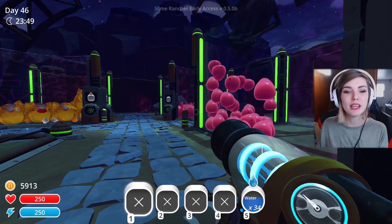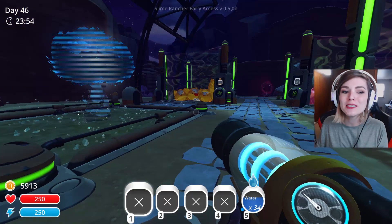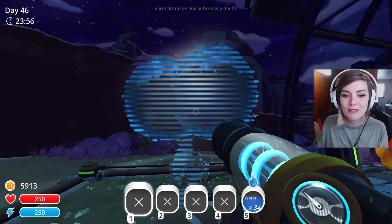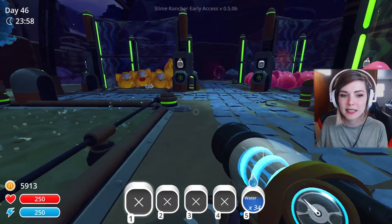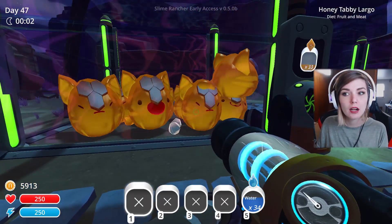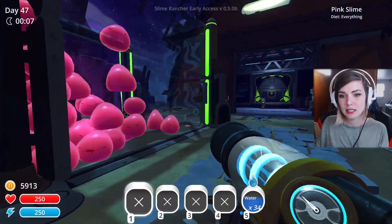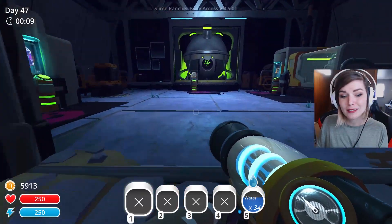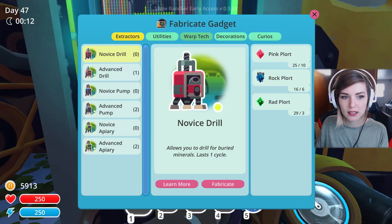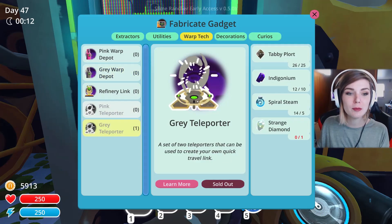Hello everyone, my name is Brit, and welcome back to Slime Rancher. I've been doing a little bit of stuff lately — I figured out how to work this. We've changed these into tabby honey largos — honey tabby largos, my bad — and they all changed into something else eventually. We also unlocked something cool: some gray warp tech, and I went ahead and made one of the gray teleporters.